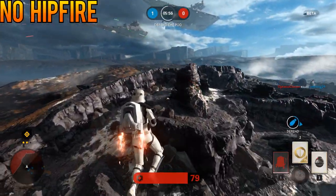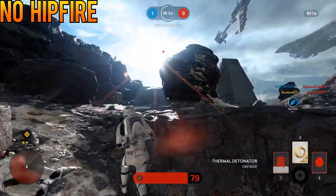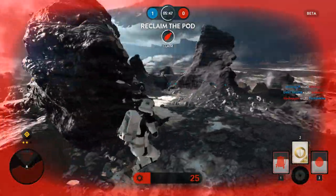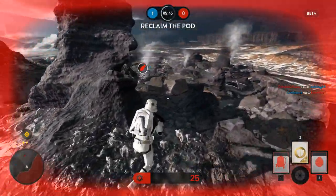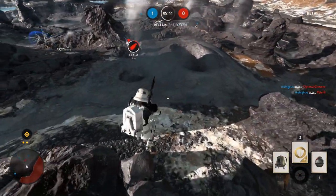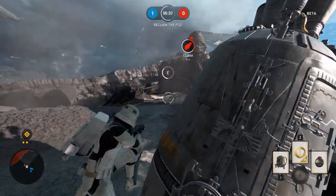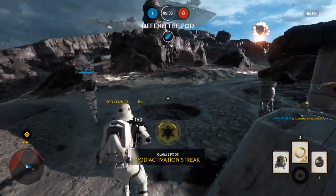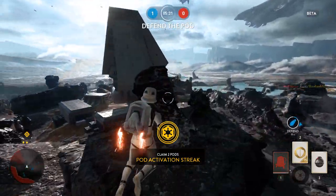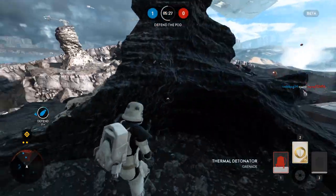In Star Wars Battlefront there is pretty much no hip-fire penalty. The only weapons in the beta that have a hip-fire penalty are the DH17 and the Cycler rifle. This makes some sense, as the DH17 is a close-range blaster pistol as opposed to a rifle, and the Cycler rifle is a high-damage, one-shot headshot sniper rifle that is meant to be aimed. The lack of hip-fire penalty shouldn't come as a huge surprise in a game that revolves around action arcade third-person play, as aimed fire slows the game down quite a bit.